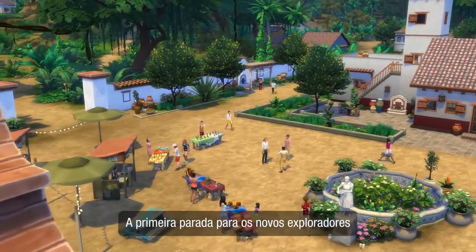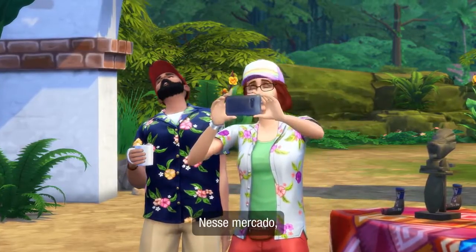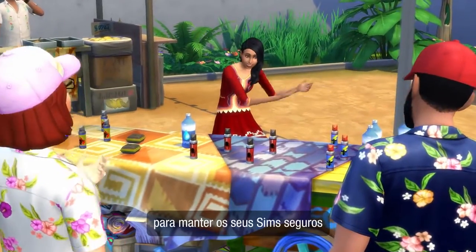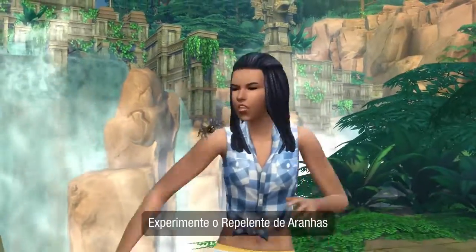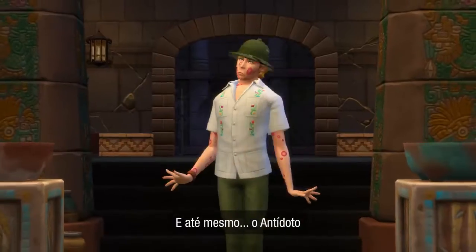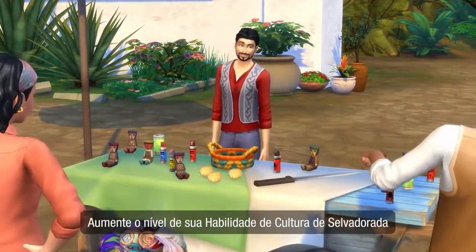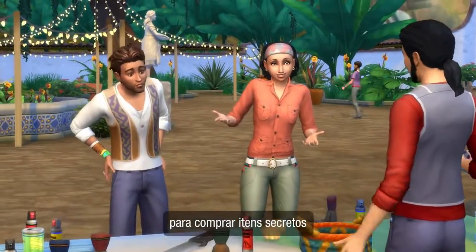The first stop for every budding explorer is Puerto La Monte. At this market, you'll find survival gear to keep your Sims safe. Try the spider repellent or the bat bait bag, and even Selva Dorada's trademarked poison antidote. Level up your Selva Doradian culture skill to purchase secret items.